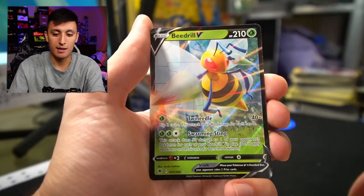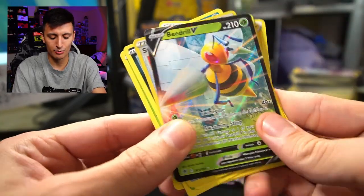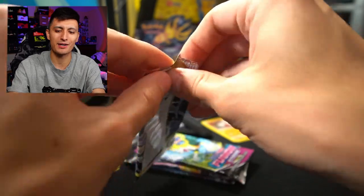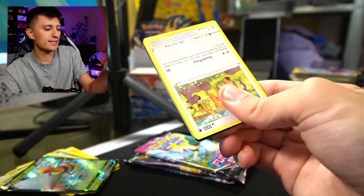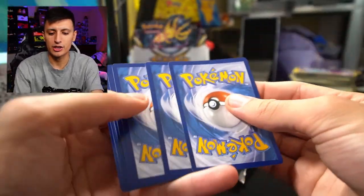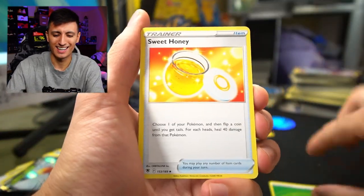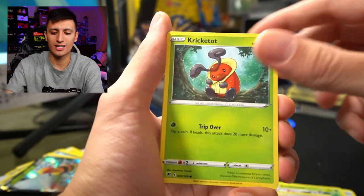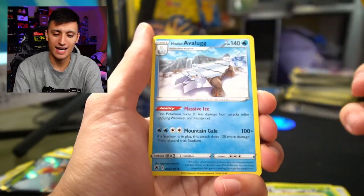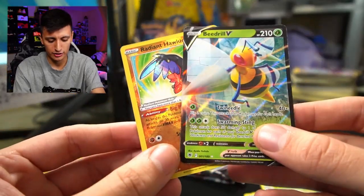We got a Sweet Honey and a Beedrill V — not bad at all, some first pack magic with the Beedrill V. We'll show you the overall hits for each tin and you can pick a tin to cheer for — tin one or tin two. We got Cricketune, Bisharp, Stantler, Yanma, Hoothoot, Cricketot, Sudowoodo, a Radiant Hawlucha, and a Hisuian Avalugg. So far we got a hit out of each pack. Very content with that. Let's see what we can get out of Fusion Strike next.